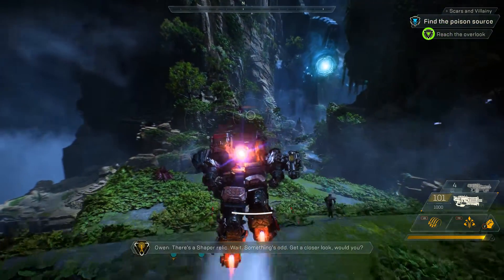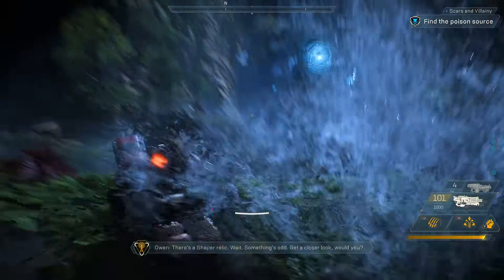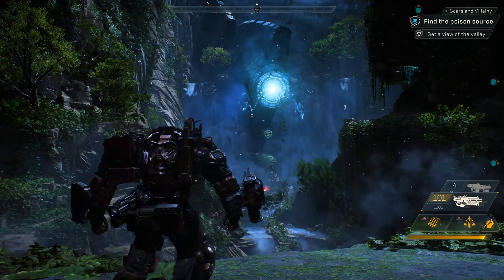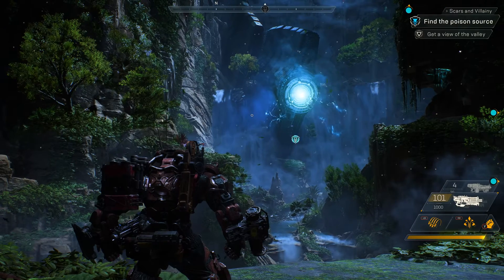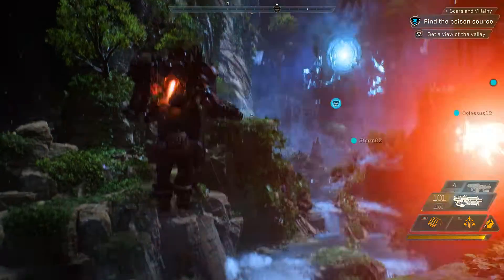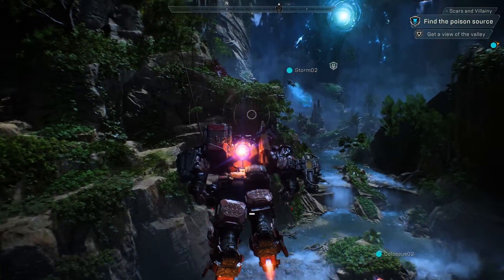Catherine called down a lightning storm and Jen used her railgun to combo for massive bonus damage. There's a Shaper relic. Wait, something's odd — get a closer look. Night has fallen in the world of Anthem, and the creatures that inhabit the darkness are out on the prowl. But honestly, that's a story for another day, because right now we have that giant thing to deal with.